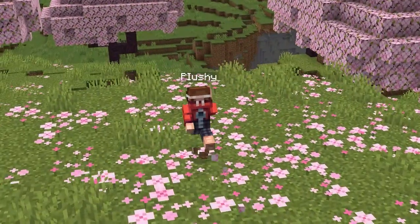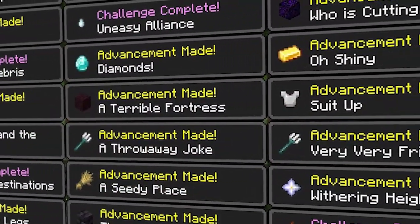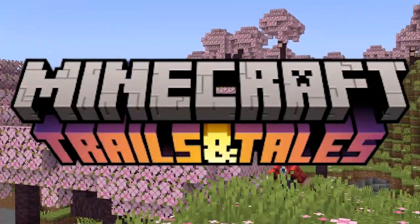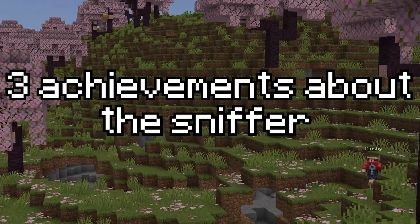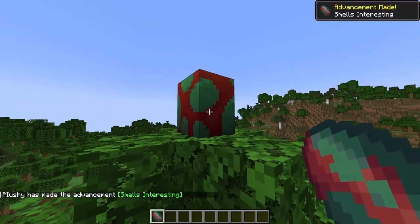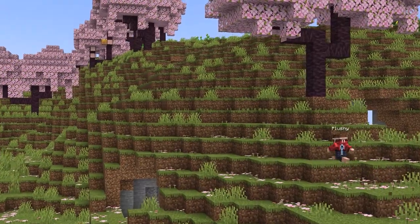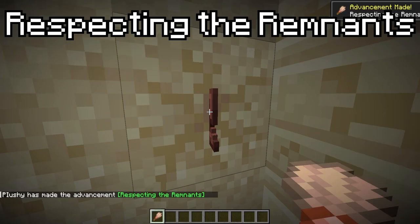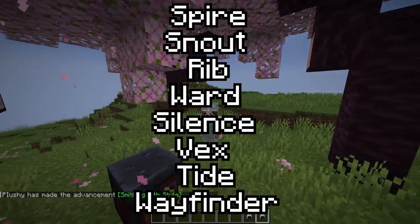There's a secret achievement that you can also get in the brand new update. With every Minecraft update, many new secret achievements are added, and 1.20 is not an exception. 1.20 has three new secret achievements just revolving around the Sniffer — you can get an achievement by finding a Sniffer Egg, feeding a Sniflet, and planting a Sniffer Seed. You can also find four more achievements by getting a Pottery Shard, making a Pottery Pot, crafting Trimmed Armor, and by using at least eight of the Armor Trims.